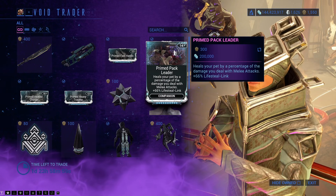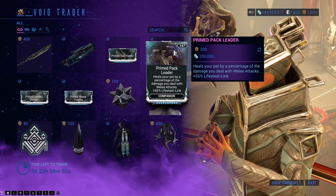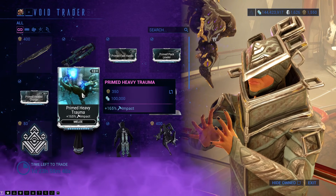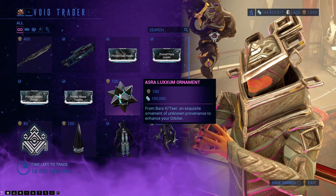There is Primed Fast Hands — Reload Speed for Rifle. Primed Pack Leader — Lifesteal Link for Companion. Primed Heater Charge — plus 165% heat for Pistol. Primed Heavy Trauma — same kind of thing, but Impact for Melee.